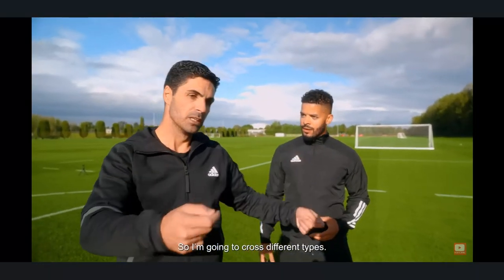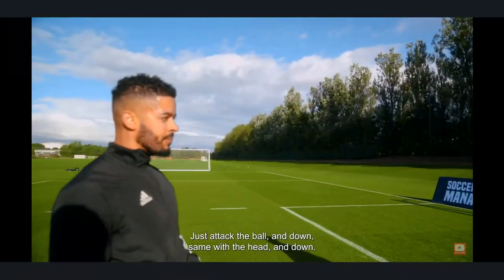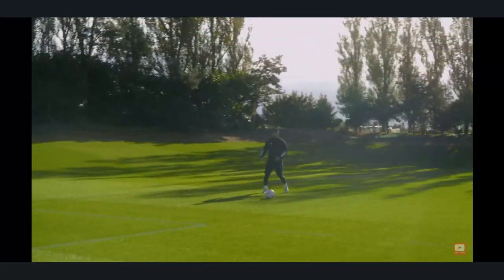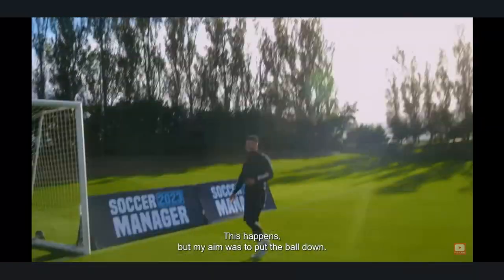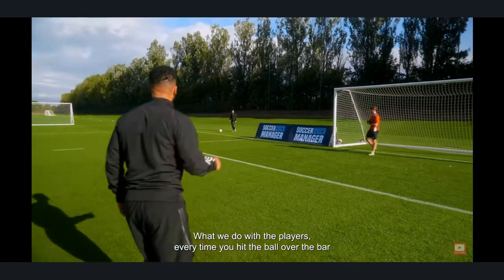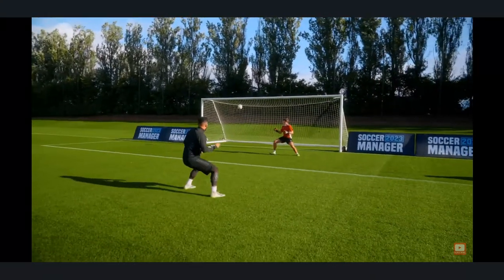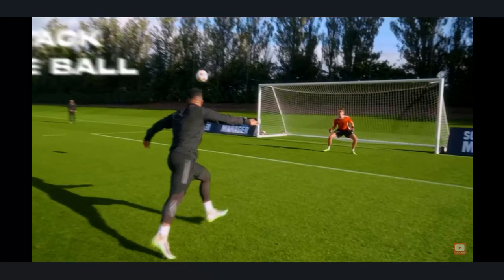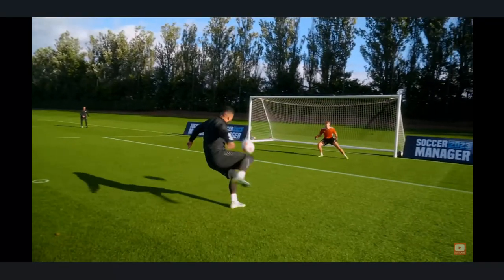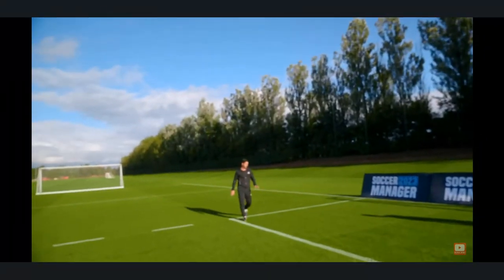I'm going to cross — different type. The ball will be bouncing. Attack the ball always — and down, down, down with the head. My aim was to put the ball down. What we do with the player: every time you hit the ball over the bar, 500 rounds. I didn't hit the ball down, but I was trying to — and it's gone.